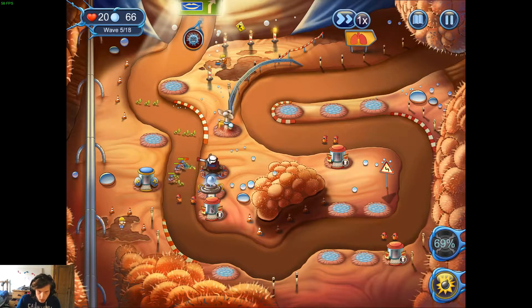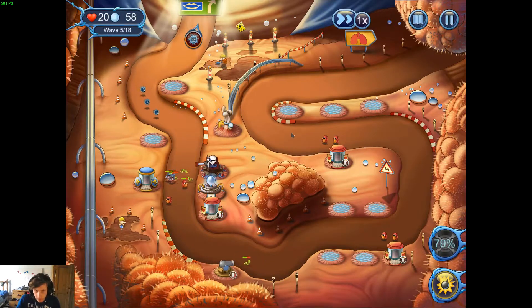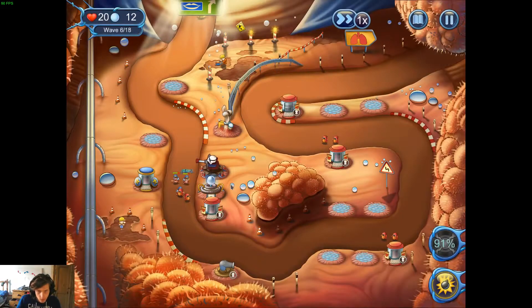Oh, you can move them — that's pretty cool. Let's get a cannon because this guy's getting past. I'll get a platelet barracks when I can. Dangerous unit with the ability to divide into two other enemies after it dies — slow, got a lot of attack and 40 health. That's going to be our backup. Not enough money to do anything right now. This game seems pretty good — got a wave counter up here, six out of 18, not lost any health yet. This is easy mode, so whatever.